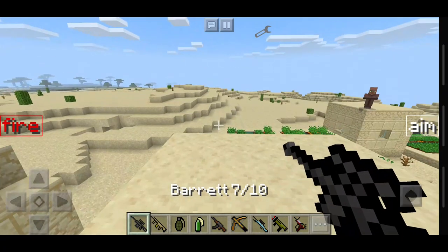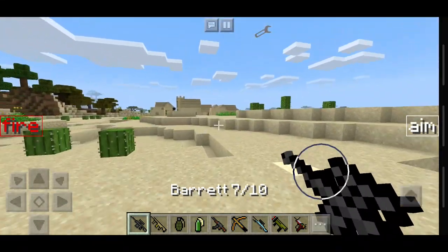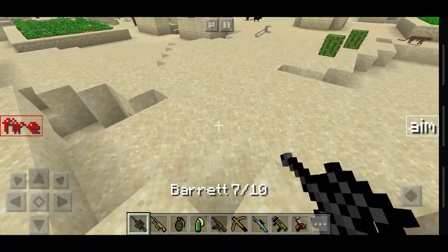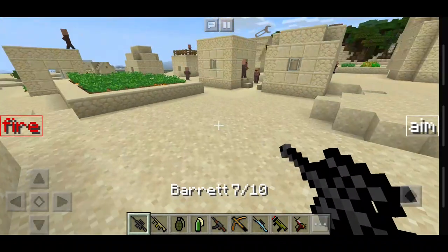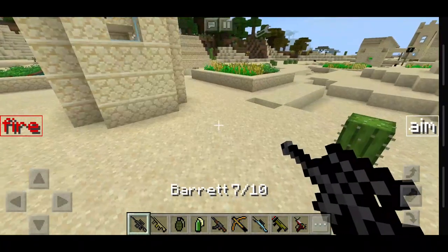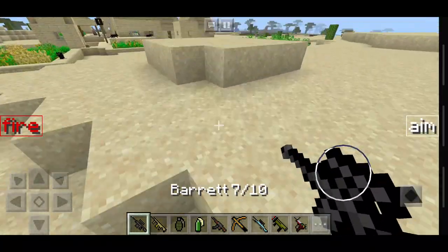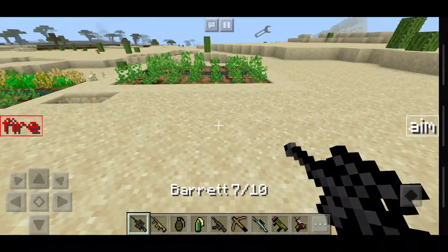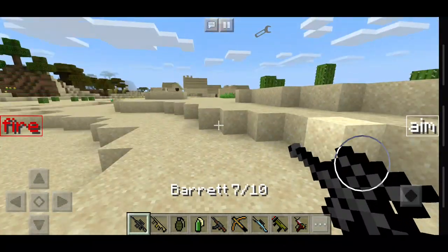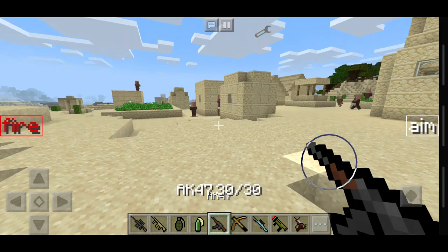Hey guys, Callum here and welcome to a brand new video. In this video I'm showing you one of these really cool things I found. I have found loads of weapons and explosives in Minecraft Pocket Edition, just lying around. So I thought I'd swipe them all and show you guys just what they can do. This is a mod I've downloaded — you can download it for yourself. It works completely fine on Android devices. I'll put links in the description. I've also managed to stumble across about four or five villages combined, so with this array of weaponry, I think it's time we get in and see what havoc we can cause.